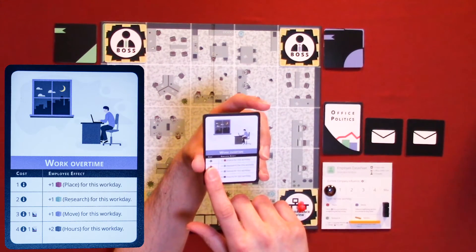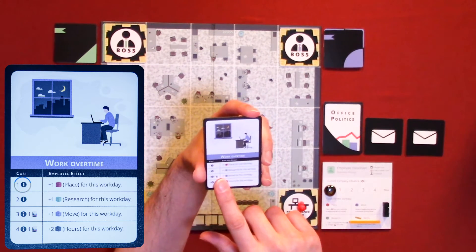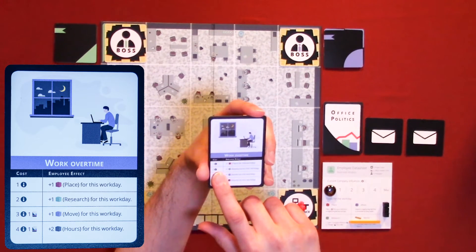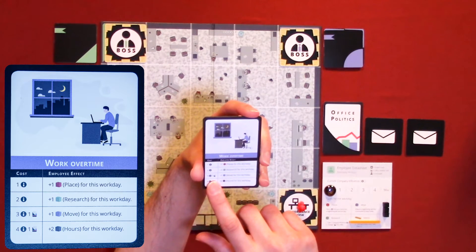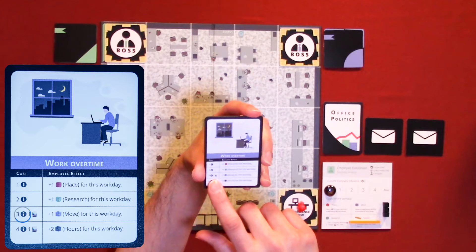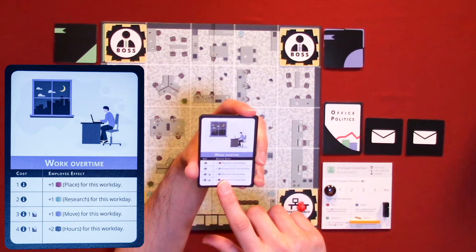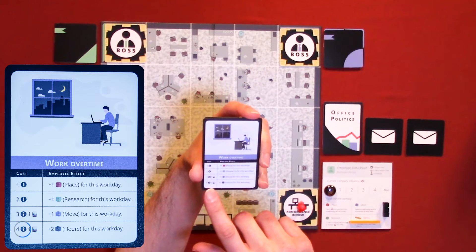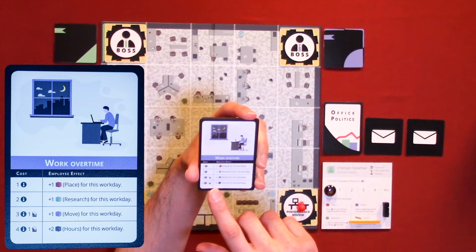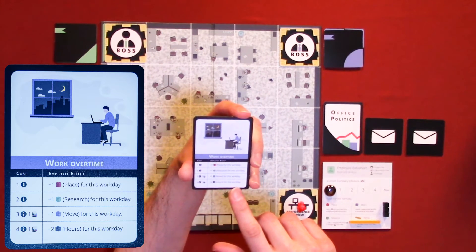This one's Work Overtime. The cost is either one influence — you get research — two influence, you get place. Three: you have to use three influence plus one card, and you get to move one for this work day. Or four influence plus one card — you get plus two hours for this work day.